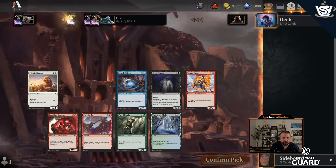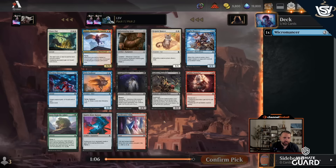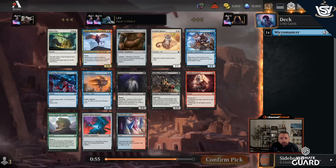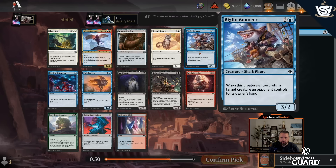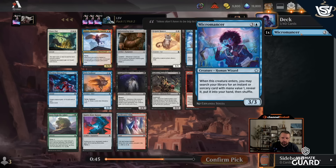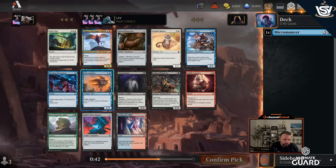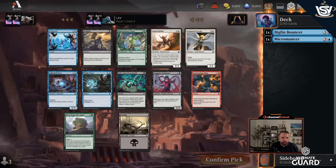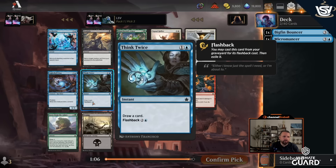Green is the color I draft least and I think you should generally try to avoid it. We've got Balmore, Battle Mage Captain is pretty strong — two-mana 1/3 flying, when you cast instant or sorcery your whole squad gets +1/+1 trample — but I think blue-red is just okay. I'd rather take Big Fin Bouncer: four-mana 3/2 bounce. That pairs well with Micromancer. I'd love to pick up Fleeting Distraction; maybe it'll wheel, but I'm taking the Big Fin Bouncer.